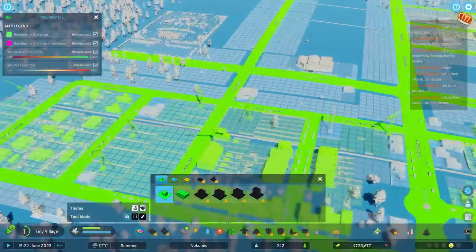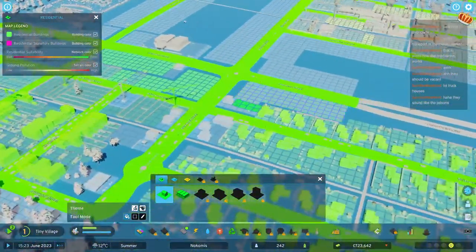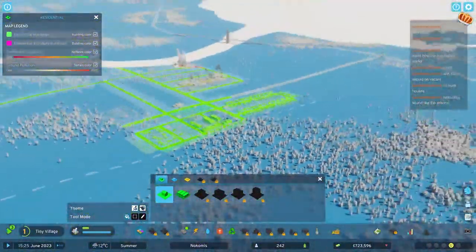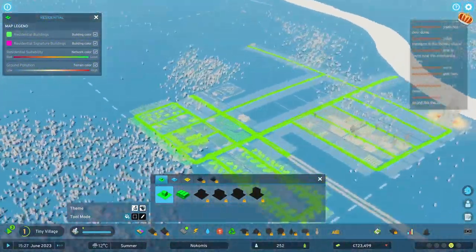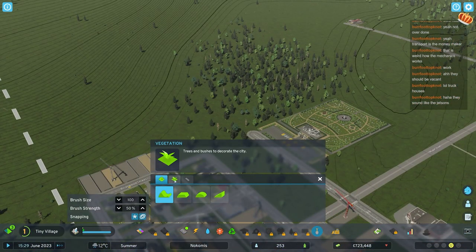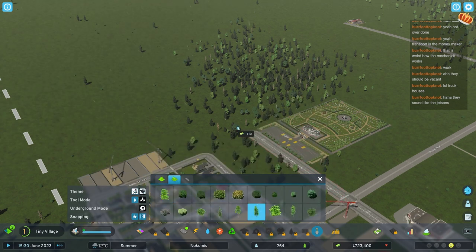Let's fill in some more blanks here with some low density housing around our commercial zones. You might consider leaving some of the wooded area not just for forestry industry, but actually for people to have - because that increases happiness, which makes a lot of sense. We can plant trees, but if you plant trees like that they are not going to count toward forestry. You can't plant trees yourself and then harvest them.